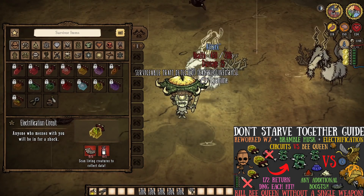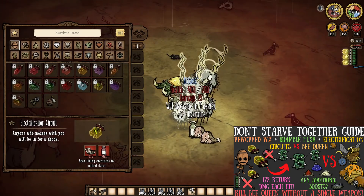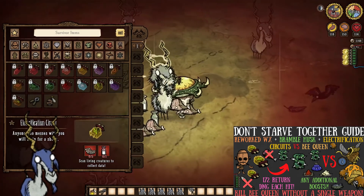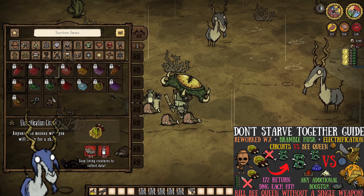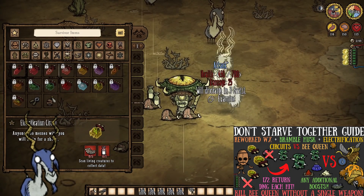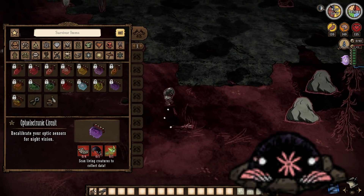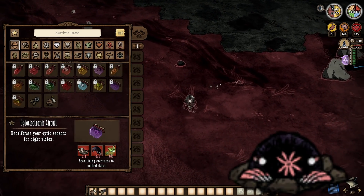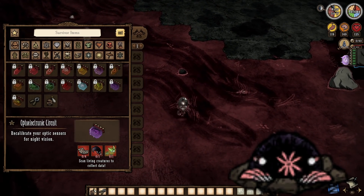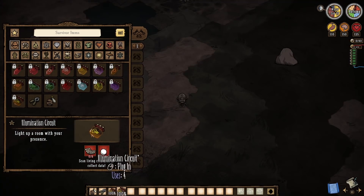Electrification circuits haven't changed too much, however the reflected damage now factors in the wetness of whatever is attacking you. Scan a volt goat as soon as possible for the chance to reflect 20 damage per circuit normally, and that can reach ridiculous levels — potentially killing raid bosses without a single weapon. Opto-Electronic circuits haven't changed much beyond now costing a firefly, so they're still amazingly cheap and quickly accessible infinite light sources, making them still one of the best circuits available.